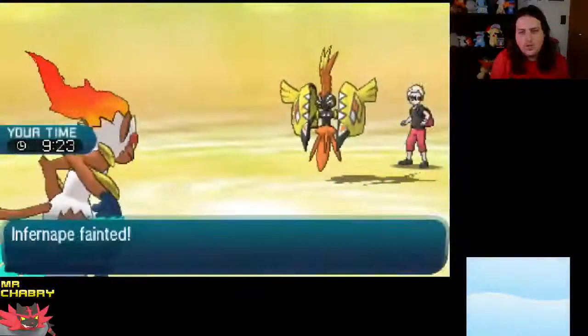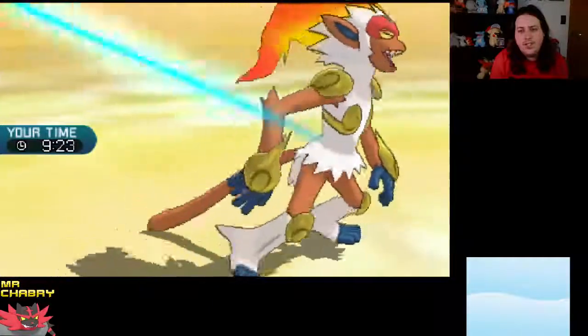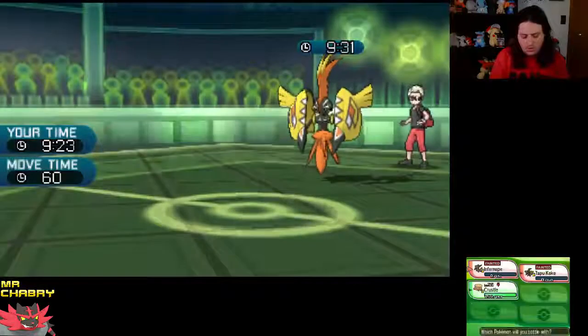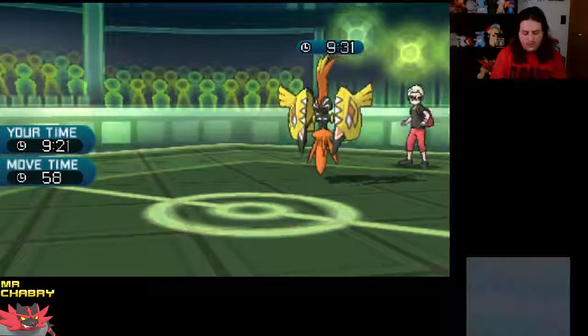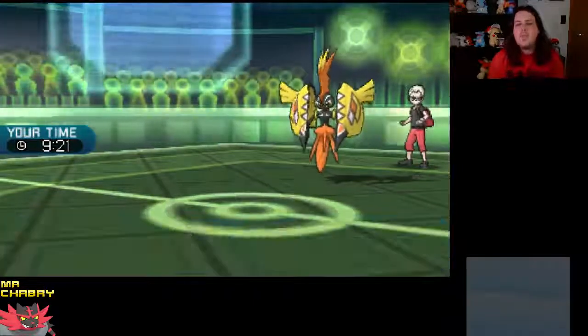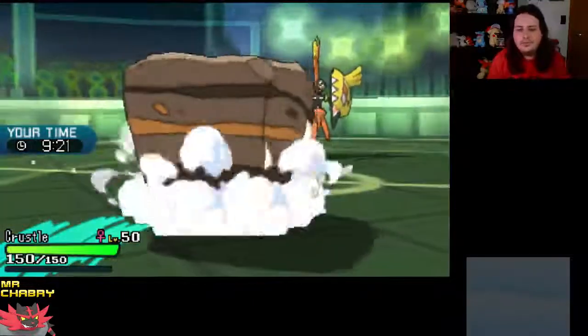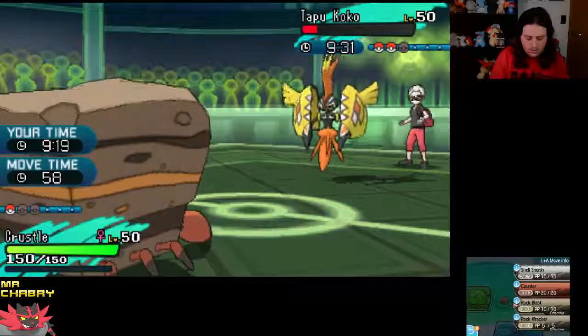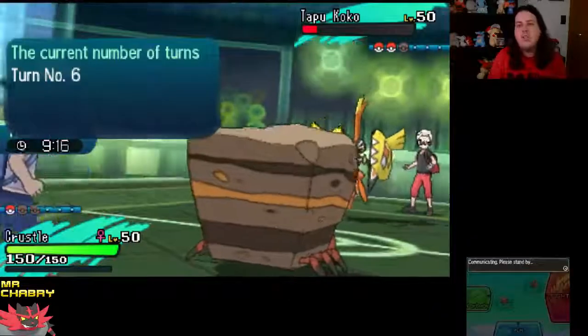Oh, gross. Completely devastated him. But the electricity has disappeared. We've got Crustle — that's our last Pokémon. What can Crustle even do? Crustle's got Rock Blast. We got Shell Smash. I'm just Shell Smashing.